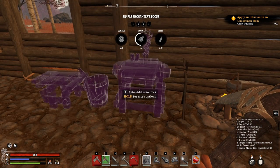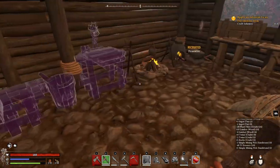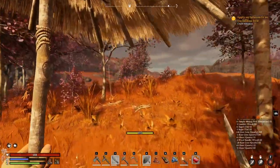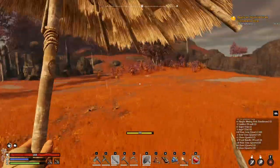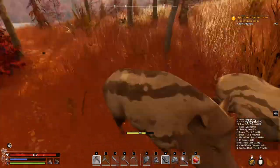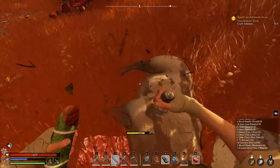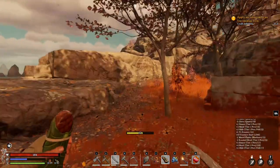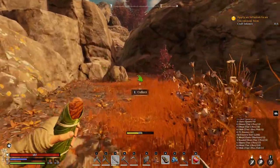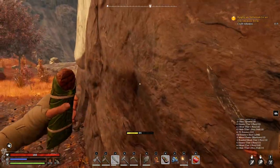Now we have to craft an infusion — that's in an enhancer table, so I'll be back for that. I don't have enough tier 1 essence so I have to gather some. While you're on the road, don't forget to gather some boars and such, because you need the meat for your survival. Having extra HP and stamina will help you travel through these areas.